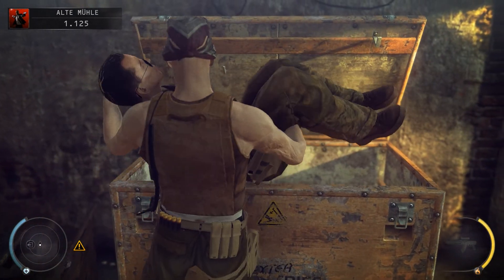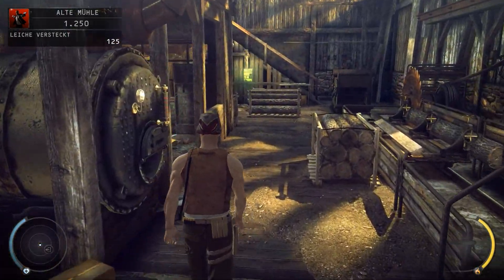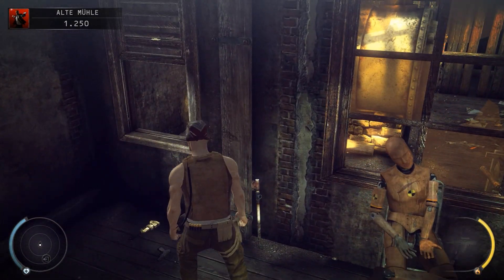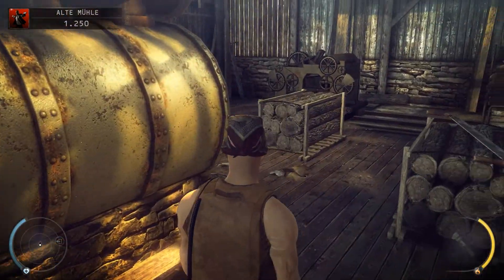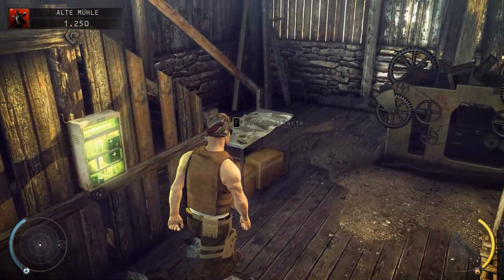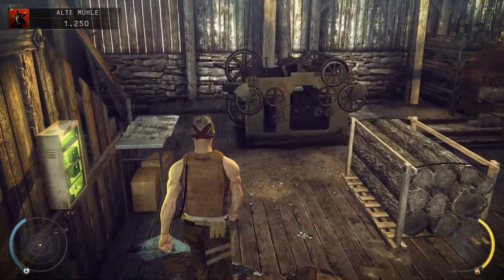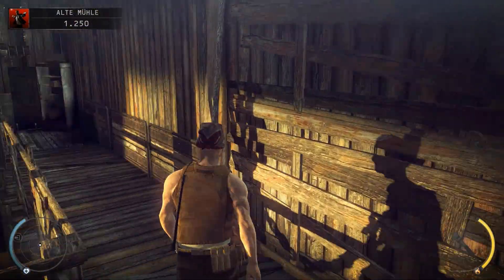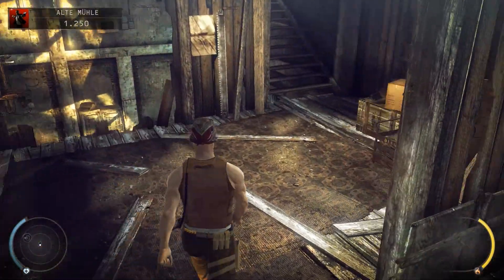Gut, dass Dexter Industries hier so schön viele Kisten rumstehen hat auf ihrem Fabrikgelände – das ist äußerst von Vorteil für uns. So können wir die wirklich einen nach dem anderen erledigen. Ist das hier eine Sexpuppe oder was? Sei widerlich – also Dexter, du bist wirklich ein kranker Bastard. Der Mutternschlüssel hat uns gute Dienste erwiesen. Erste Hilfe brauchen wir nicht, aber eine Schlüsselkarte – die ist immer gern gesehen.